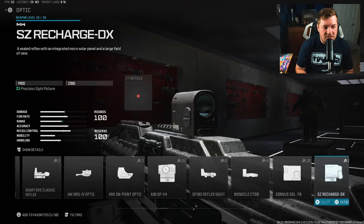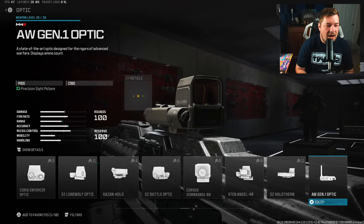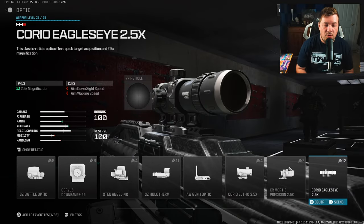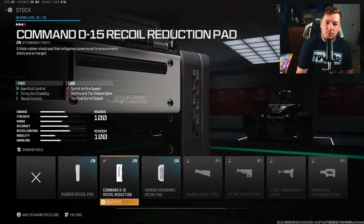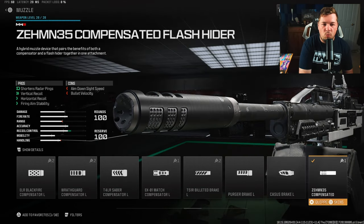For the first attachment, the Jack Glassless optic again — I've seen people use the Corio Eagle's Eye 2.5x or the iron sights; it's a preference attachment. For a stock, the Commando D15 Recoil Reduction Pad gives gun kick, fire aiming stability, and recoil control to help with farther range fights — 21% to gun kick and 5% to horizontal and vertical recoil control. For a muzzle, the ZEM Compensated Flash Hider again for fire aiming stability and recoil control — 5% horizontal, 15% vertical.